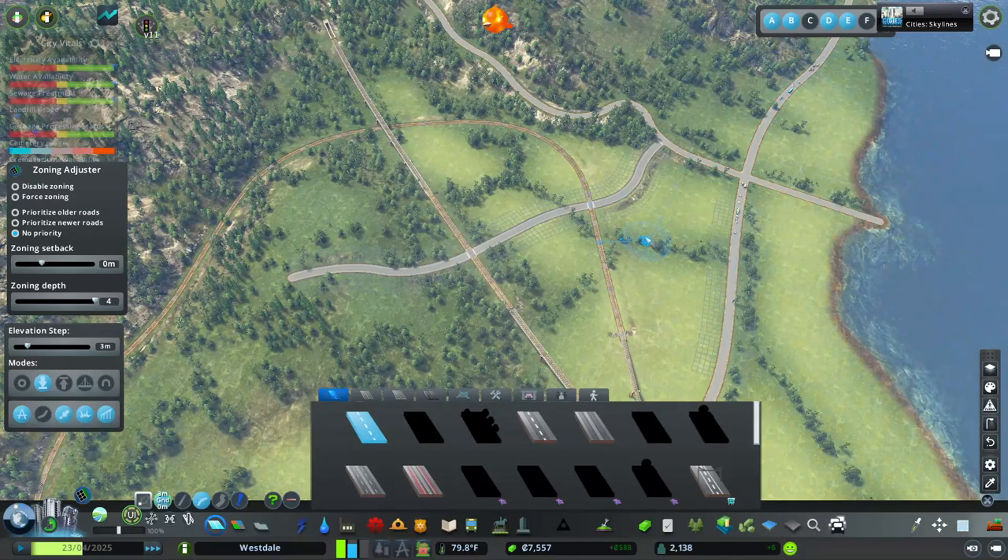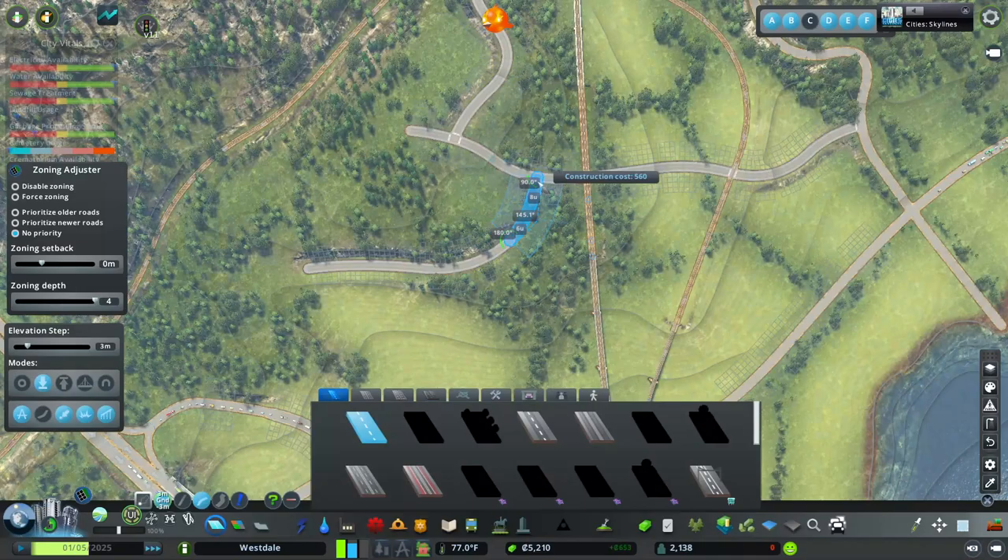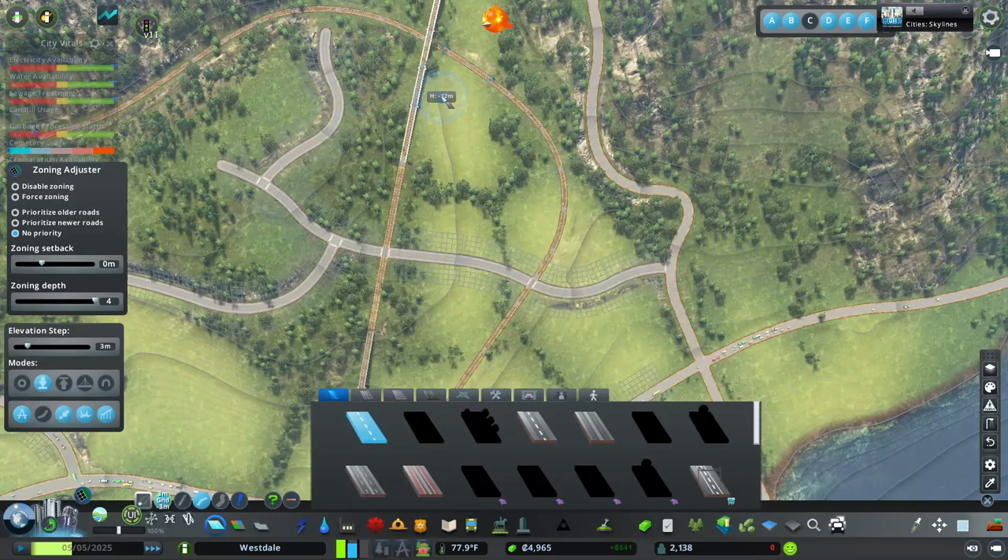I think that is going to be our main road — all the shops, all the stuff. I'm going to try to put some residential near here. It is challenging terrain; it's not super easy, not horrible, but not the best terrain either.